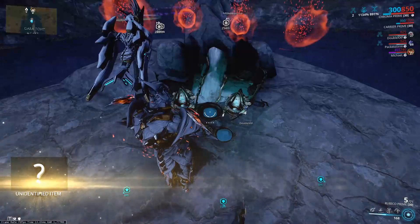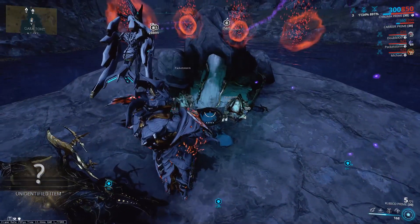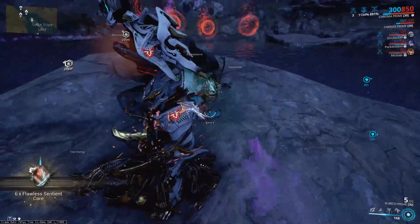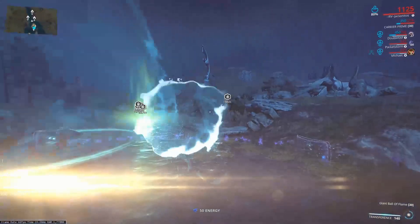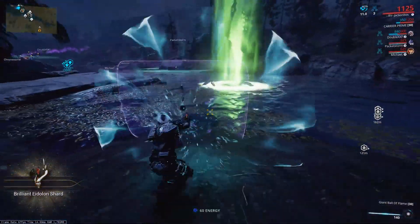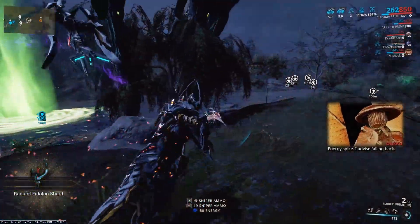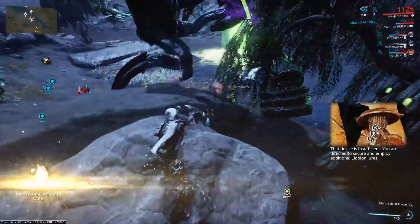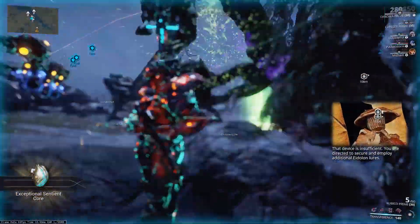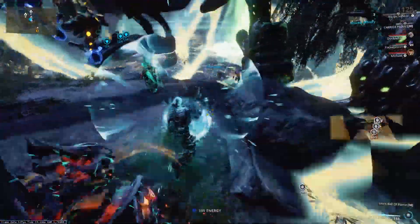We'll rattle through these clips quickly. Mid spawn has moved a bit closer to us now. As you can see, we're propping the wisps on the ground now, and we're going to hit him on the left. That's where mid spawn is. Again, you can pause to see where Volt's shield was. Now we're going to go to close left.